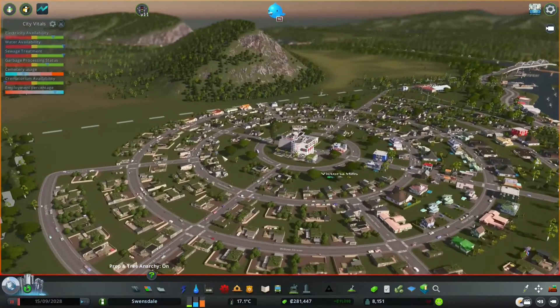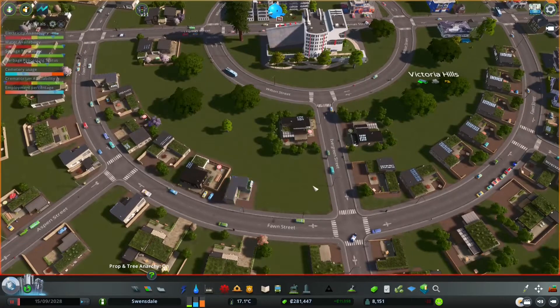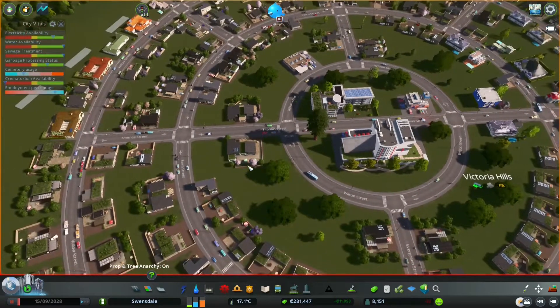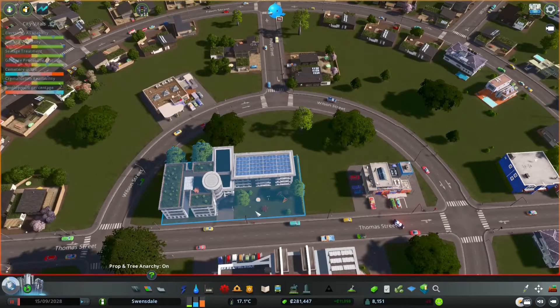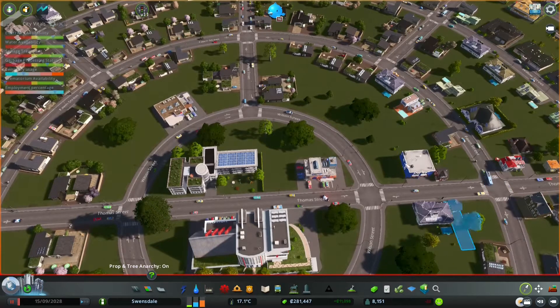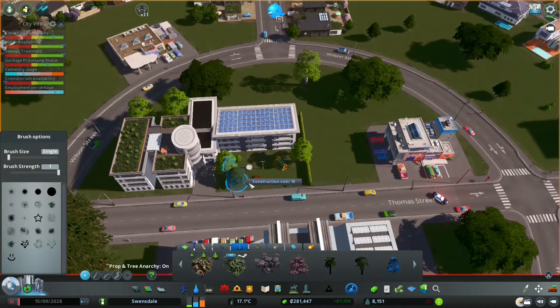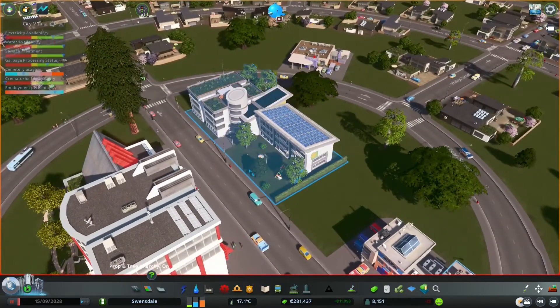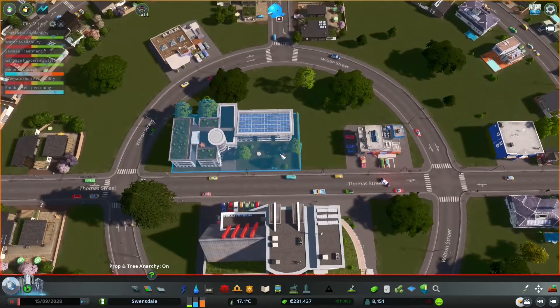Prop and Tree Anarchy by Bloody Penguin. This mod allows you to place props and trees within other assets. Let me show you: I want to stick another tree in this garden area here. I'll use Picker to select it, and because I've got anarchy switched on I can just pop it down in there. Whereas if I try to place something there without it, it would warn me that it wants to demolish the existing asset. So that's allowed me to add into an existing asset — that's Prop and Tree Anarchy.